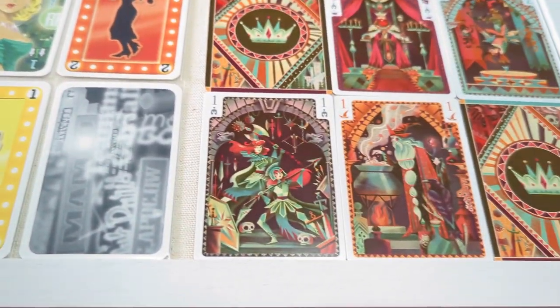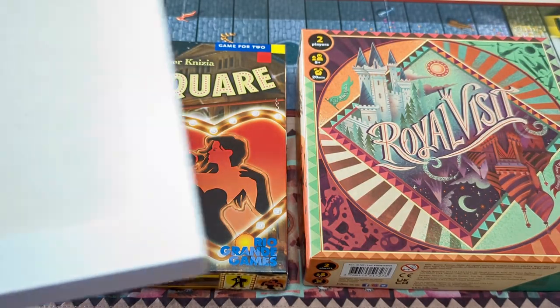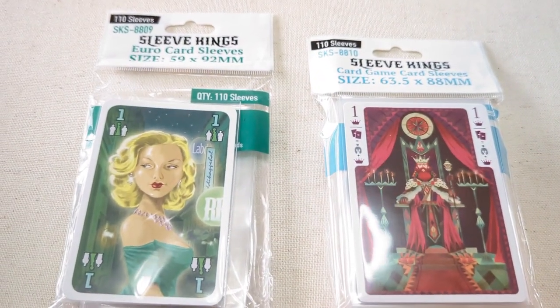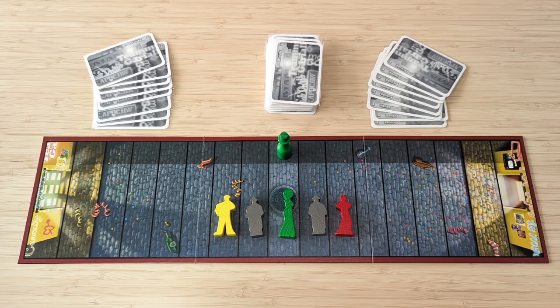And that's pretty much it for components. Let me teach you how the game is played, and I'll give you my final thoughts afterwards, including which game I prefer. I'll be using Times Square in this example, and I will highlight the minor differences along the way.